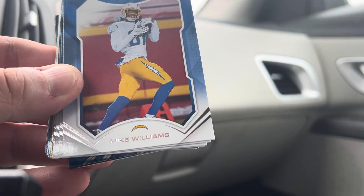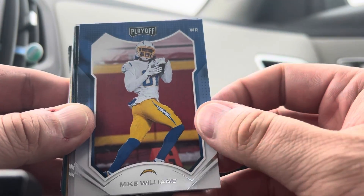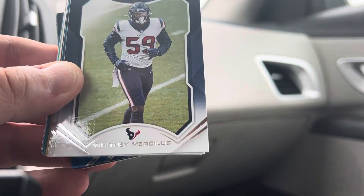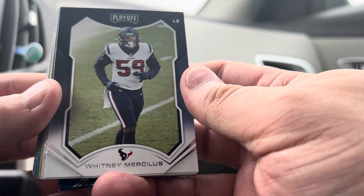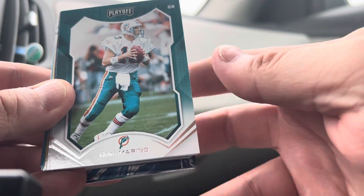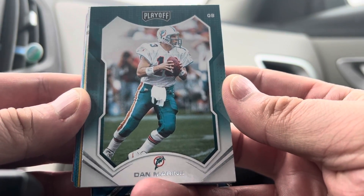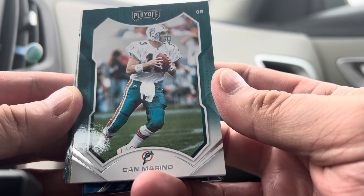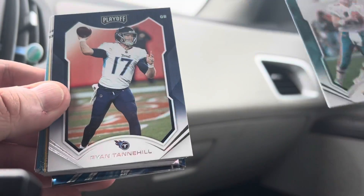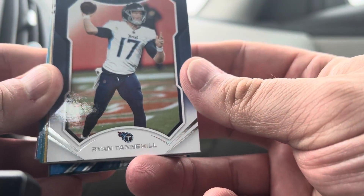Here we've got Mike Williams, who just re-signed with the Chargers — smart move. He's especially good as a red zone receiver. And a Dan Marino — that's pretty cool! I've got a coworker who's a big Dolphins fan; I might just give that one to him. Ryan Tannehill next.